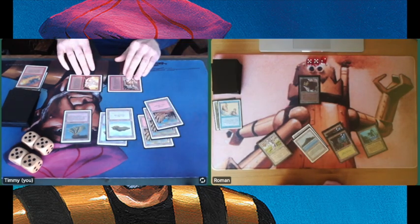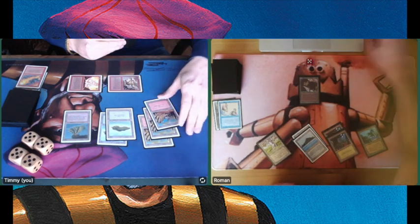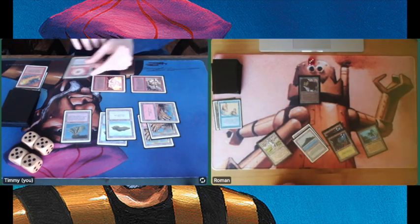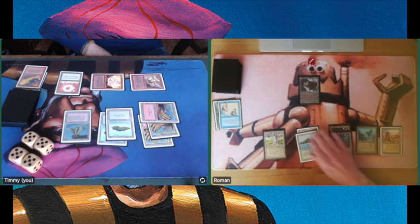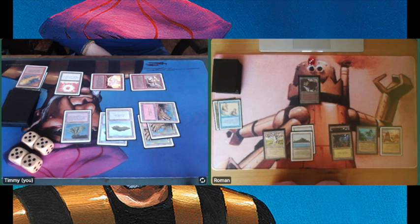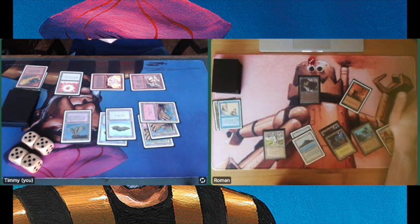Attacking with Fire Elemental and Earth Elemental — I can deal 9 damage. If he takes it, he's going to 3. I thought maybe a Lightning Bolt, but there's no Lightning Bolt yet. Things are looking really well for me in this second game. If I can win this one, it means we'll get a third game, and I think I'm really in the advantage here.